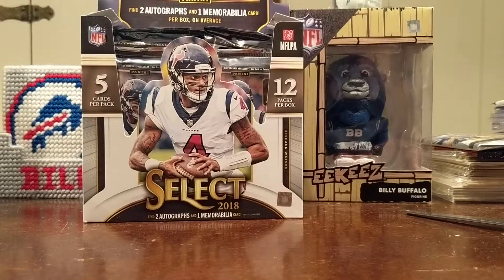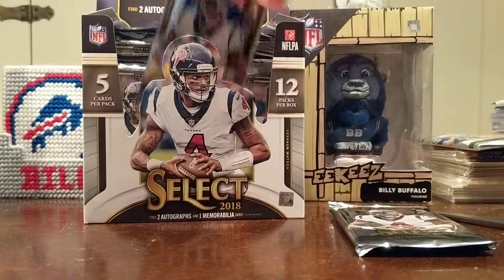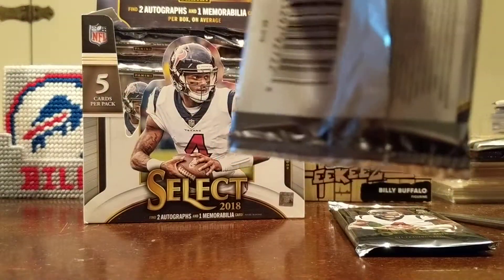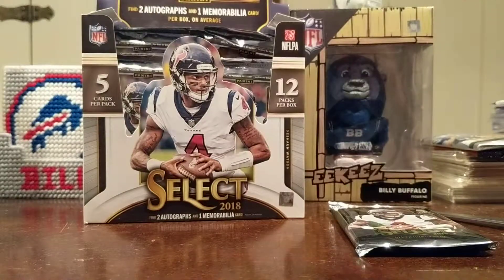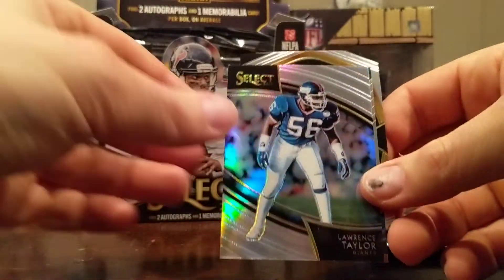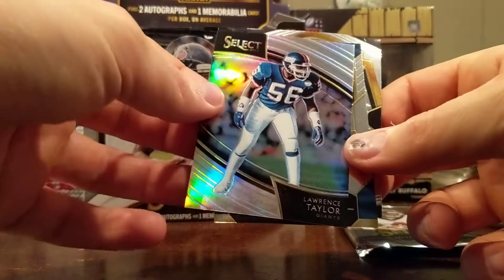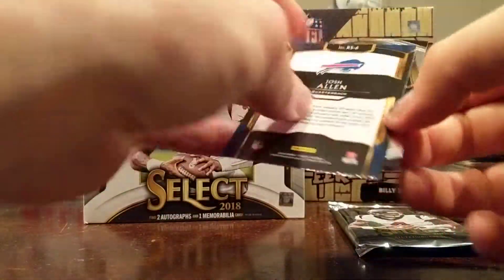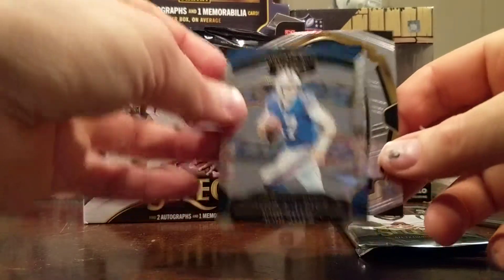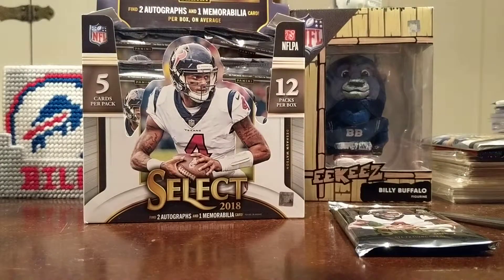Kelan Cole for the Jags, Leonard Fournette. This one feels fat — I'm gonna save it and keep it on camera so you can see it. Maybe the RPA, or it may just be a relic. Michael Gallup, Mike Iseki, the original LT Prism. Josh Allen for my Bills — nice. Clay Matthews. That one feels fat too.